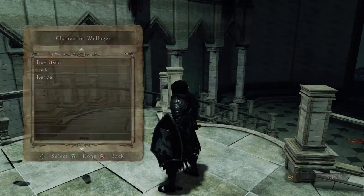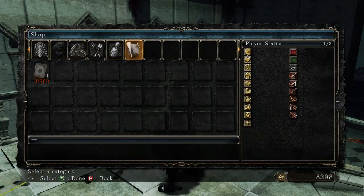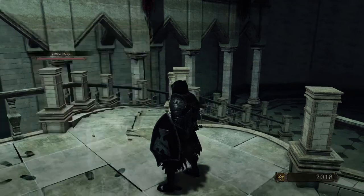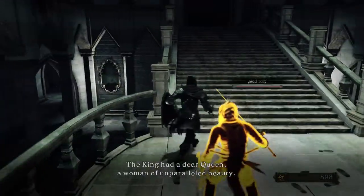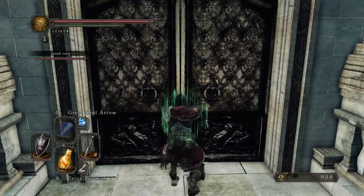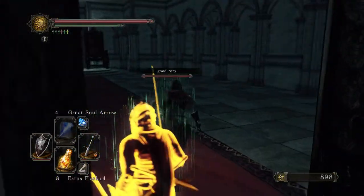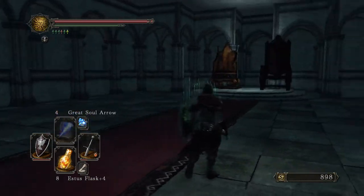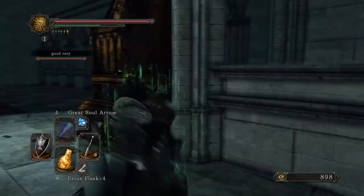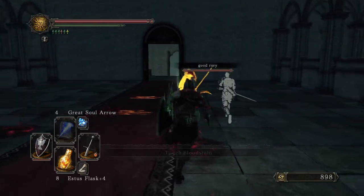I'm going to buy some repair powders. In New Game Plus, for those who don't know, it's two Pursuers in here. I saw a little load there when I reached the far end of the room — could just be an autosave. There's a lot of bloodstains in here, but I guess those are New Game Plus bloodstains. Visions of Defeat. Light. If that's a hint, I don't get it.